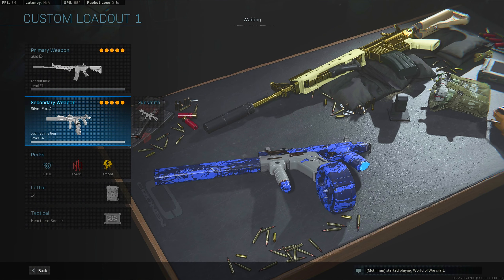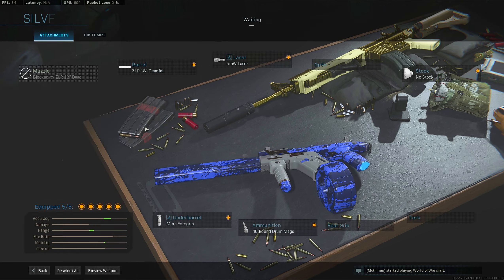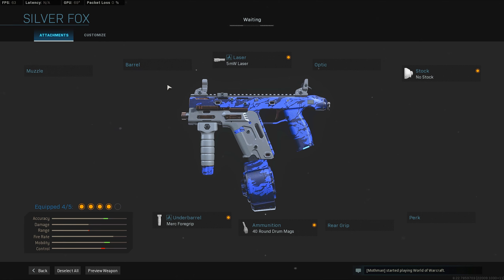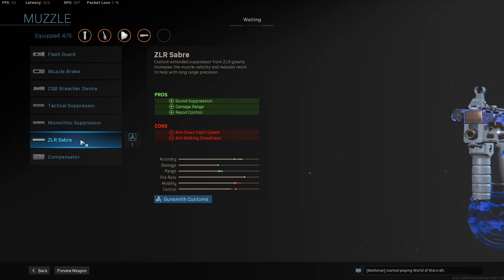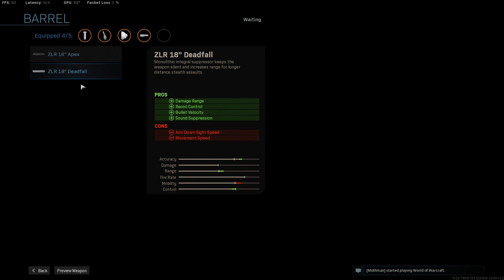What's going on guys, I'm bringing you a Vector hit-fire only class setup. I just wanted to test it out and see how good it would be if you hit-fire only. Getting into attachments — I feel like you don't need the Deadfall barrel, because I remember the longer barrel you have, the more it increases your hit-fire ADS, if I'm not too sure. So you're probably better off using the ZRL Saber suppressor.